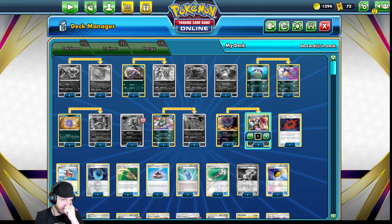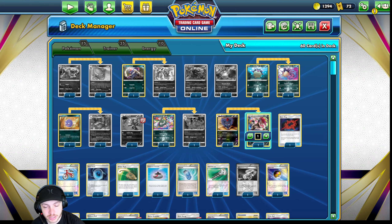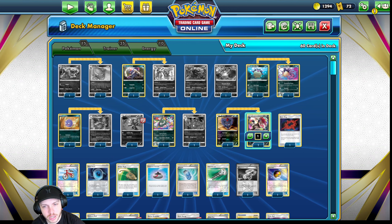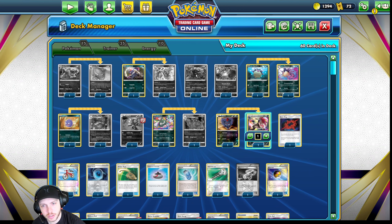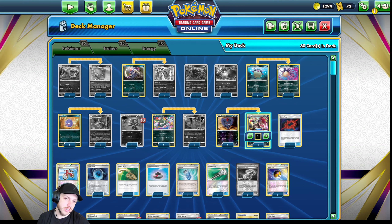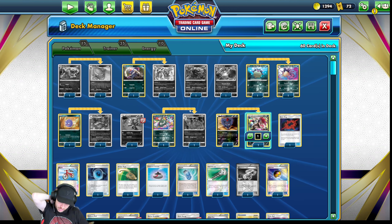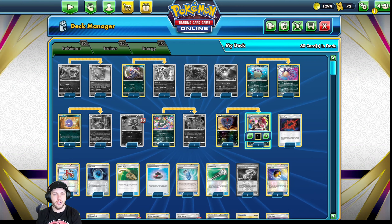The only things I would like to try to fit in this deck: there were several situations that came up where a Zigzagoon — the Hisuian Zigzagoon — actually would have gotten a knockout on my turn just by playing it. I would have been able to attack something else either for a knockout or Poison to trap them in the active. So I think the main change is to find space for a Zigzagoon. And then obviously the Floatstone like we were talking about.